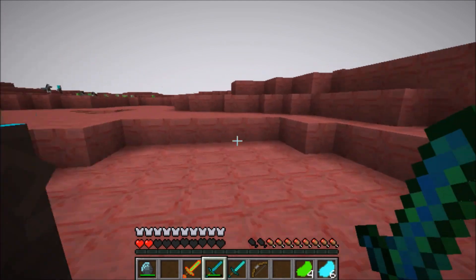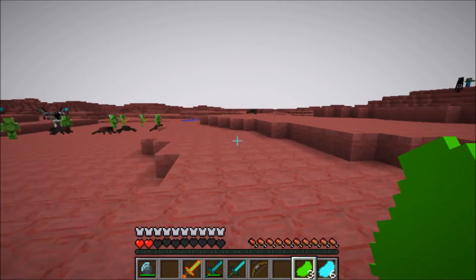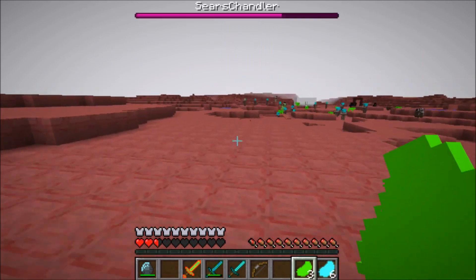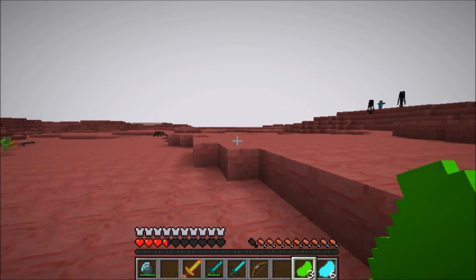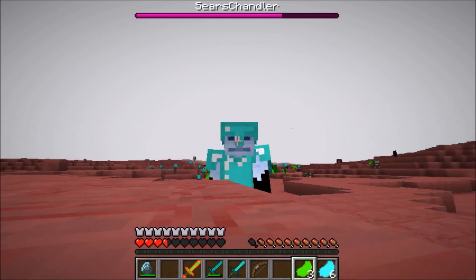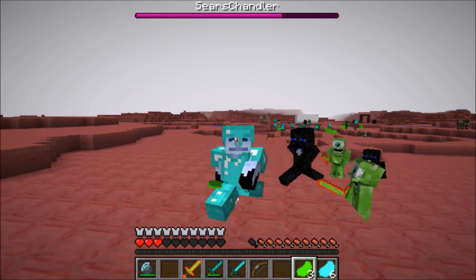Oh my god, I better run! Wow, he got me down really bad. I don't think I'm gonna be taking his sunglasses. I better eat some of these alien brains. Oh wait — the villager's head is blue, which means that's supposed to be the brain. So it's frozen meat as alien brain and the green meat is alien butt. Oh my god, I think I'm gonna be sick after eating this alien butt.